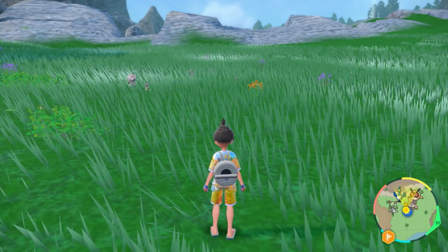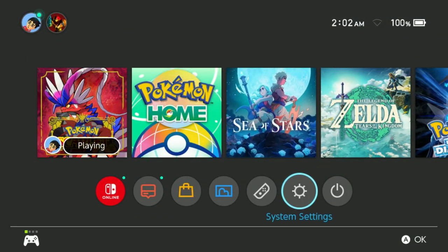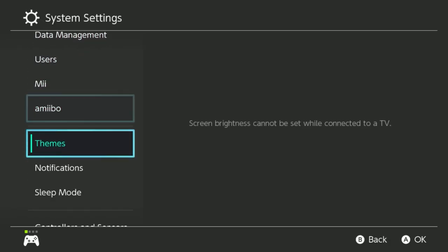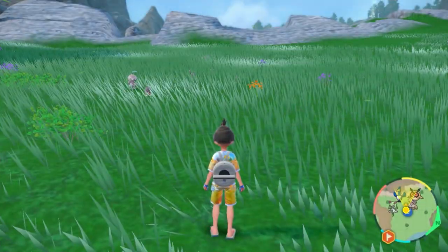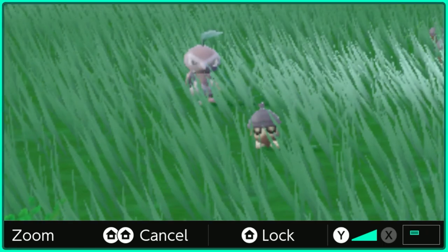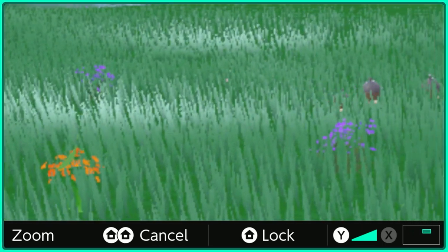Since there are a lot of grass Pokemon underneath the grass that you can't see, make sure to hit the home button, go to your system settings, go all the way down to system, and select the zoom button. Turn that on. If you're able to do that, you can double tap home and use it to look in the grass and identify if there happens to be a shiny Pokemon there.